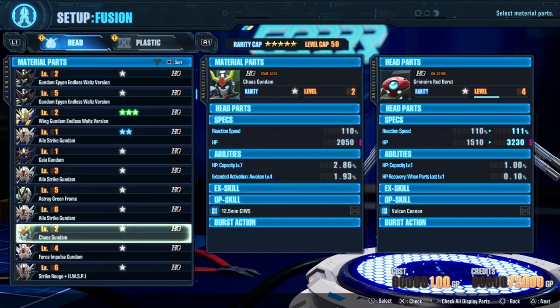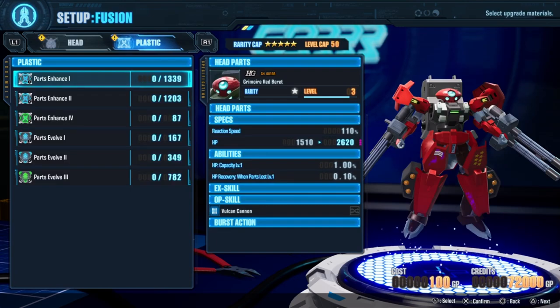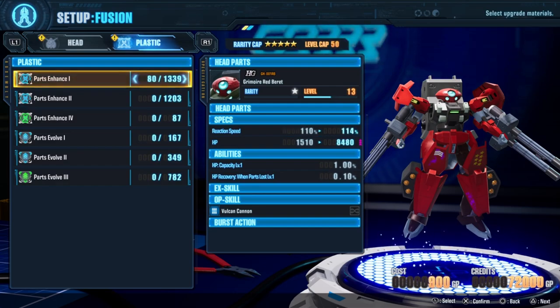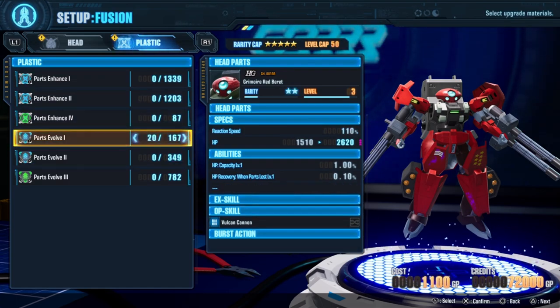The second way you can do synthesis is fusion — instead of using individual parts, you can use plastic. Plastic will start dropping as soon as you actually unlock synthesis around chapter three or four. There are two types of plastic that drop: Part Enhance, which feeds experience to the part and can raise the part's level, and Part Evolve, which raises the part's rarity.